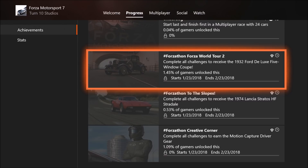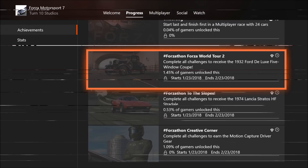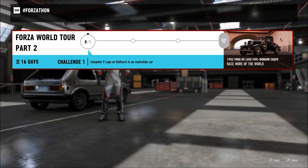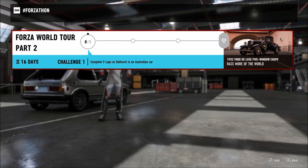The bottom two challenges I have never seen in game — I'm not sure when they're actually going to show up. But there are achievements for them and they're supposed to end on the same day, so we're going to see what happens. This is the only one I have seen, and the first part is to complete five laps on Bathurst in an Australian car.